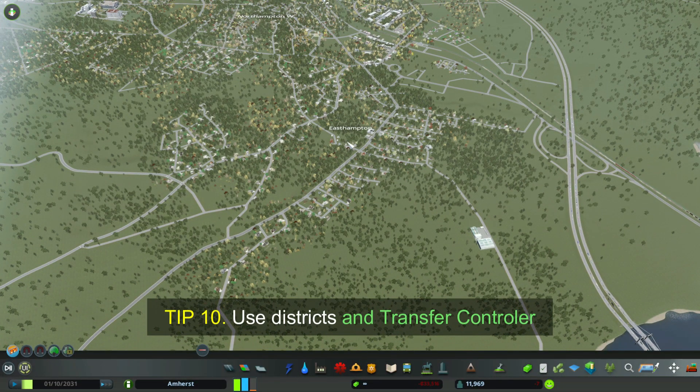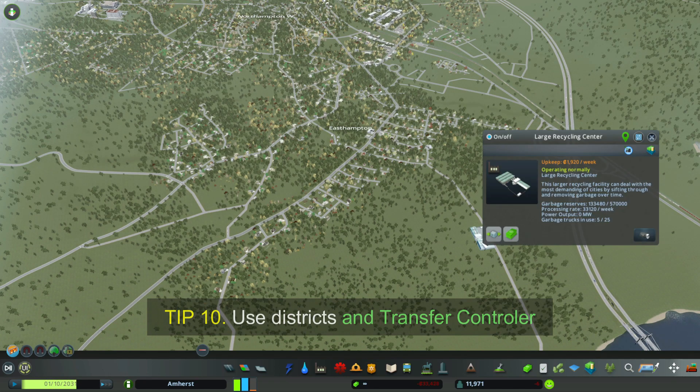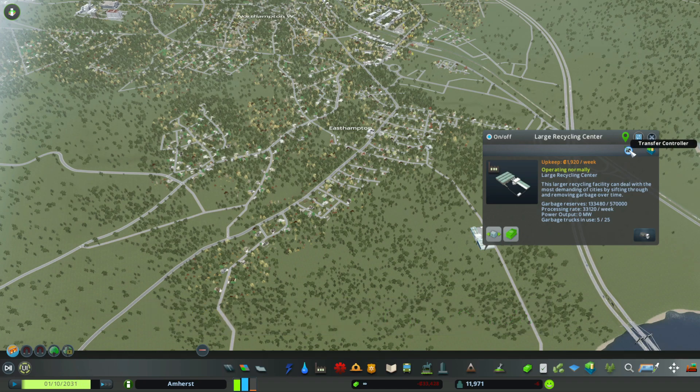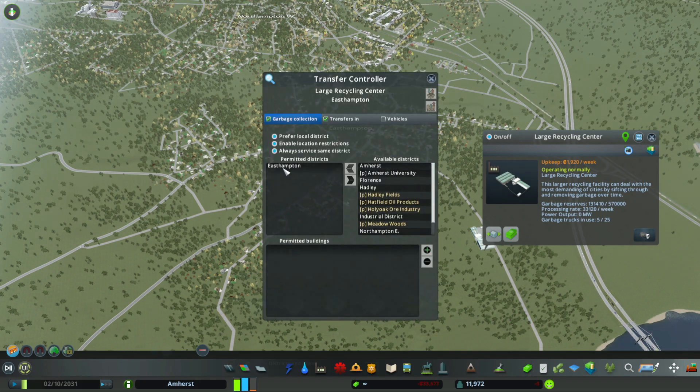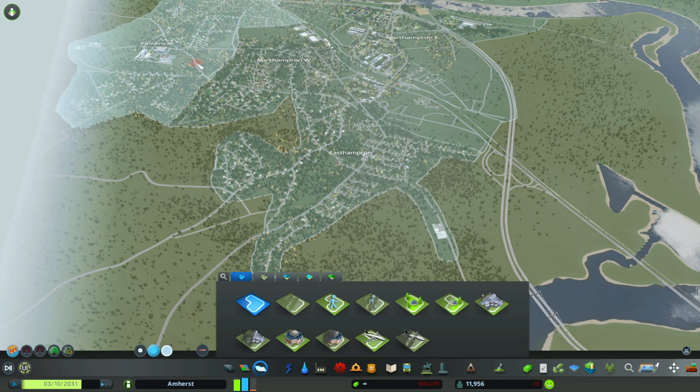Tip 10: Use districts and the Transfer Controller mod to keep complicated road networks serviced and to keep those vehicles off your highways. I usually service a district of between three and five thousand population with all the major services.